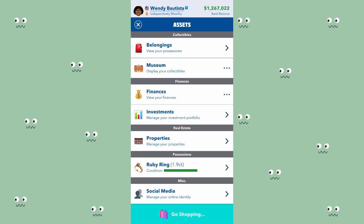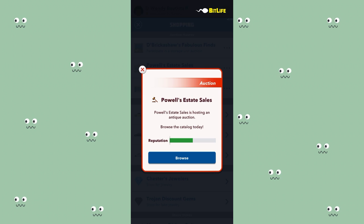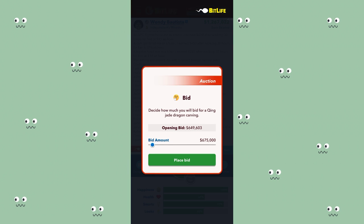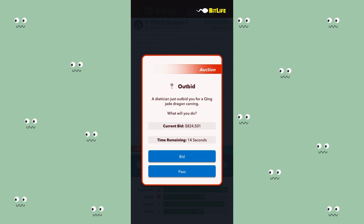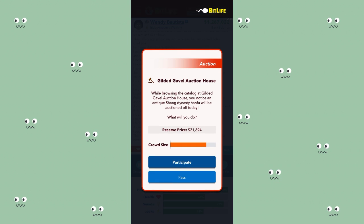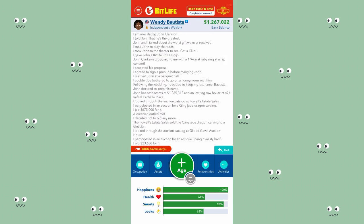First I'm going to go into the auction house and try to participate in an auction. I can't participate in a storage unit auction yet because I need to have experience, and to get experience I need to participate in auction houses. I'm going to bid for the lowest reasonable amount - make sure you reduce your bid because you don't want to spend all your money. The current bid is 824,000 which is more than I have, so I'm going to pass and try this other auction house. The price is 21,000 so I'm going to bid around 23,000.